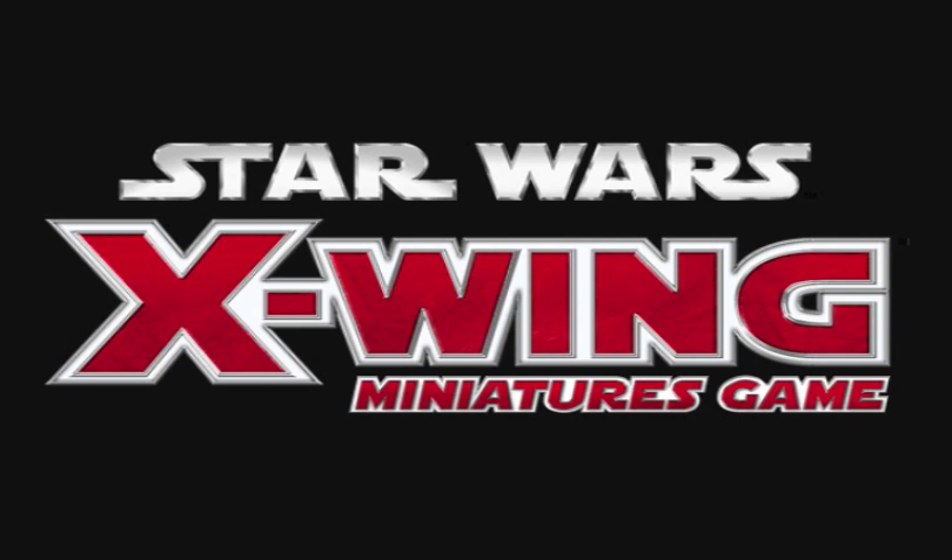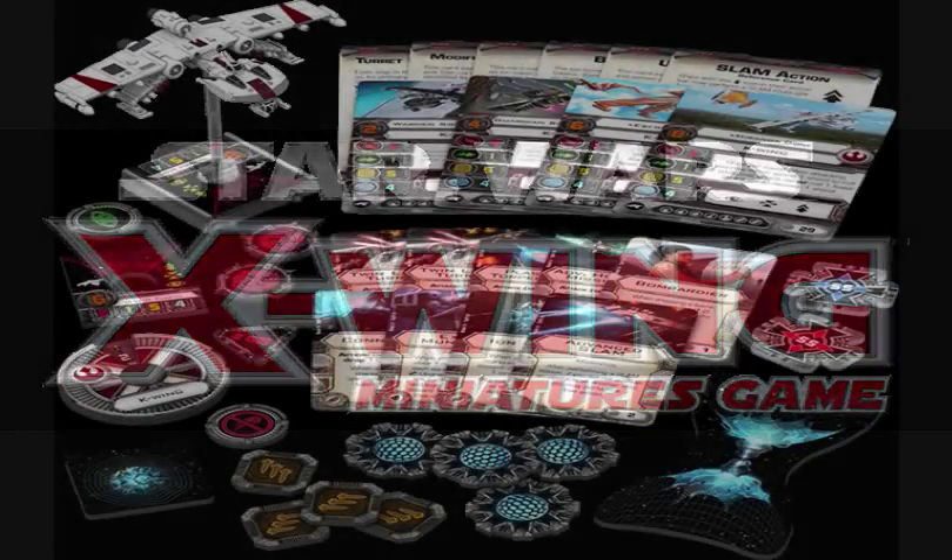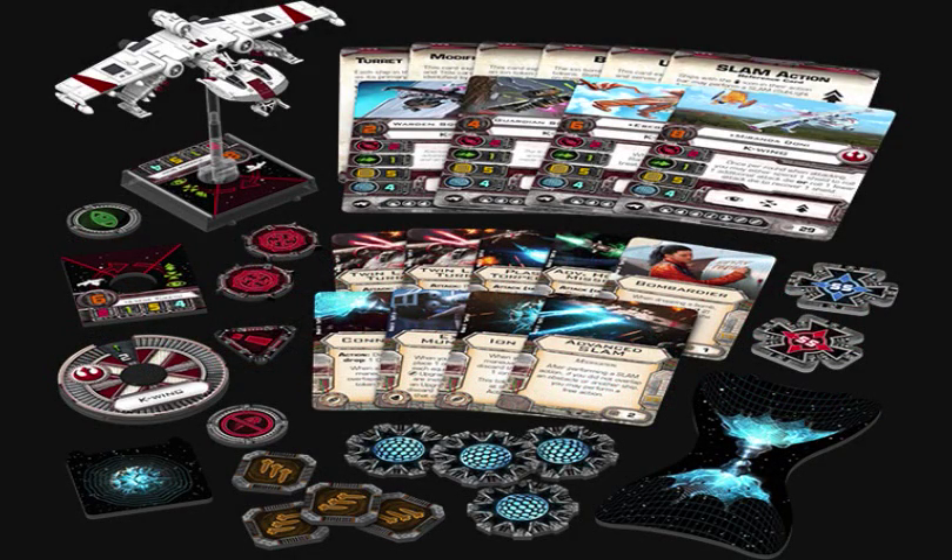The first thing you're going to be seeing here is the spread for the K-Wing. You're going to see a couple new bomb tokens, some extra munitions tokens, shields, stress, a couple ions, some target locks, and the base tokens. There's a lot of stuff that does not look like repeats.